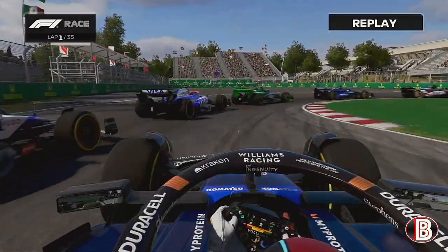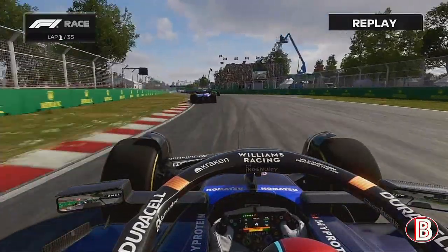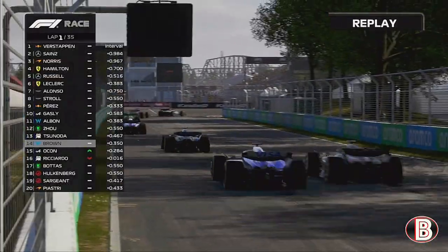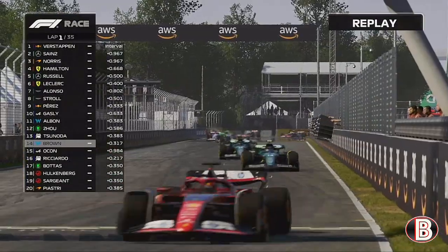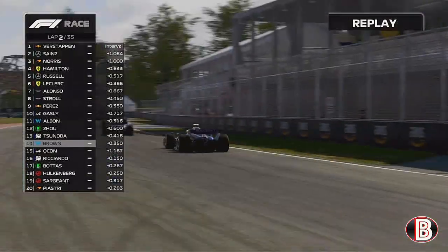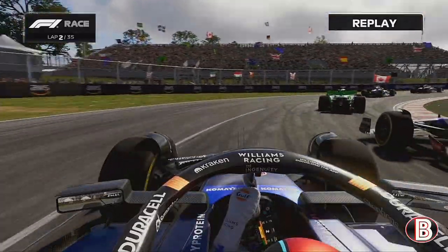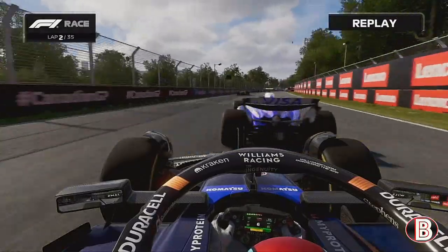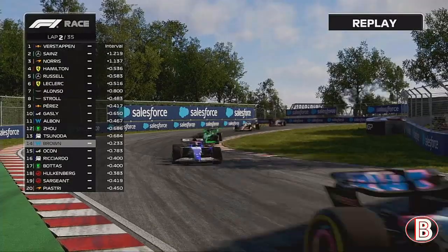Bottas is going to have a look at us but we're going to absolutely launch it into the hairpin. We've gained two places there, we're up into P14. And up the road next is Yuki Tsunoda, who we had a great battle with in Monaco. We tried multiple times to get him at the hairpin and eventually did in that race, so let's see if we can repeat it. Here in Canada we're going to try and go to the outside, try and get the exit but we just can't. Tsunoda places his car beautifully in the middle of the track and we can't get past him. We're going to have to wait for now.